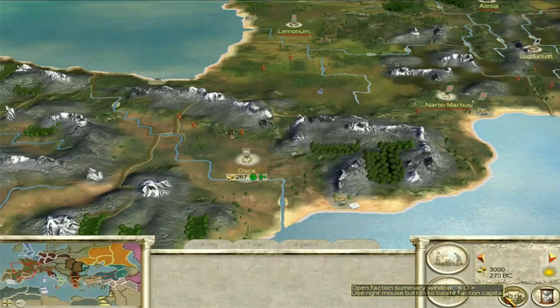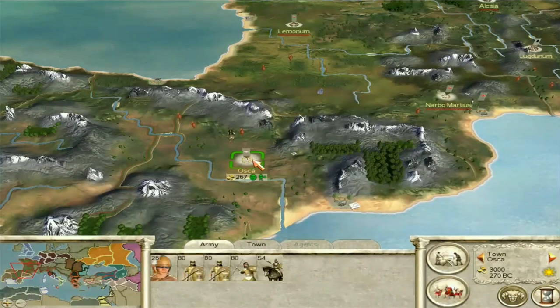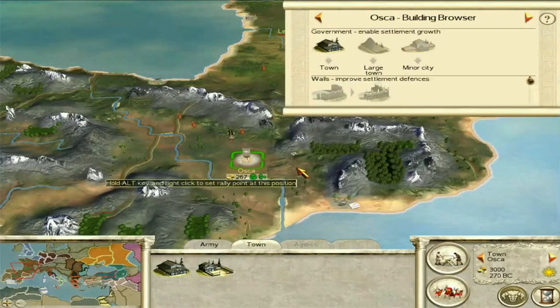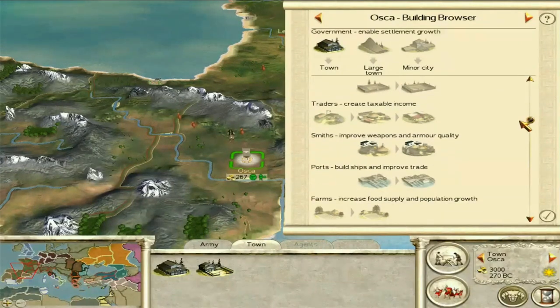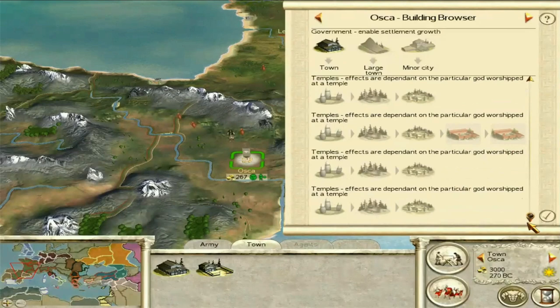Now let's have a look at the buildings to end this thing off. Most of the Spanish buildings are relatively generic barbarian buildings. The temples are what are interesting — there are four different religions: Teutatis, Epona, Abnoba, and Esus.